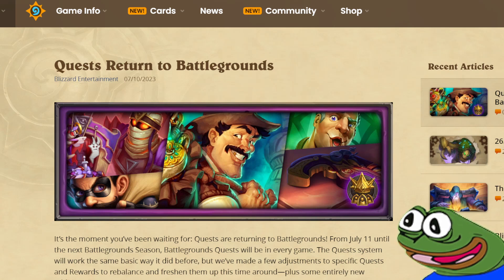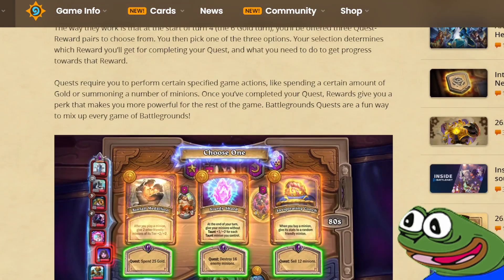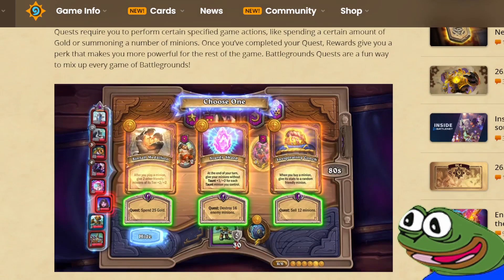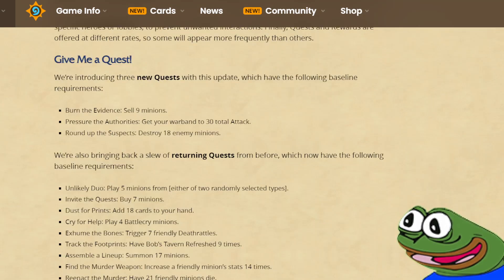For those of you who are new to the game, quests are an extra game mechanic like buddies or darkmoon prizes. Everyone is going to get a new set of quests on turn 4, which is the 6th gold turn. You will choose one of your quests — there's a different quest reward for each of them. So you choose the quest you like the most, and once you complete it you're going to get a quest reward, which is kind of like an extra hero power.